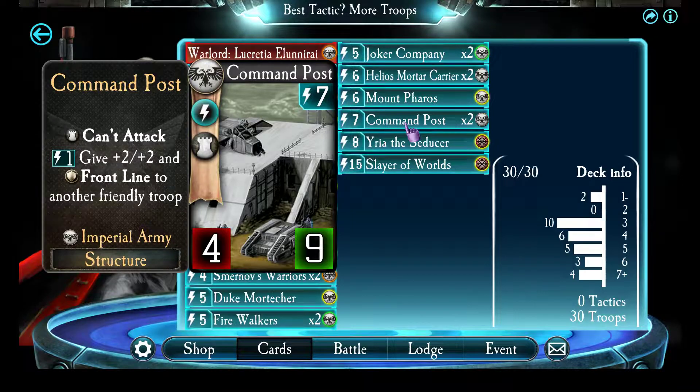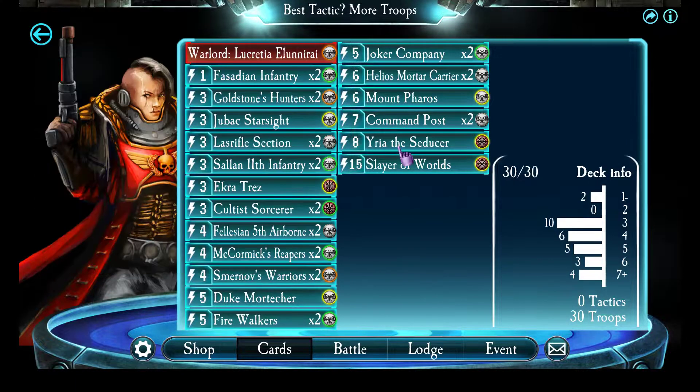Command Post — mostly ran this because I see a lot of other Lucretia decks run it, but it makes sense. It's big, it's buff, you can heal it if they can't kill it in one turn, and you can just start spam-buffing other friendly troops for frontline near the end of the game so you don't die. It's just big and buff.